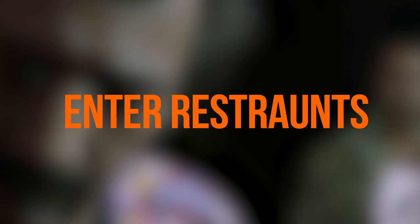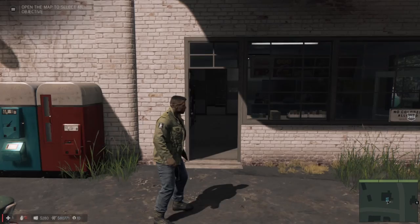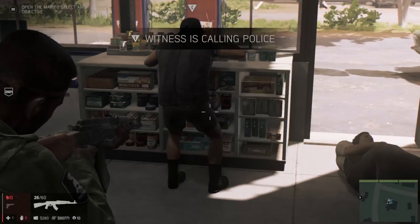There are a number of establishments you can enter in the game, but some are more welcoming than others. Any you own or run are fine, as are most in the poorer southern districts. But occasionally you'll find ones which don't like Lincoln shopping there because of his colour. Hang around too long and they'll call the police – unless you leave, or shoot them in the face.